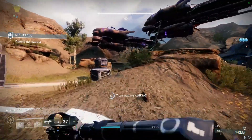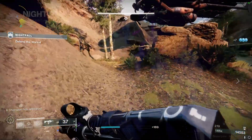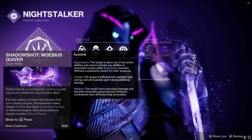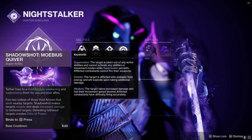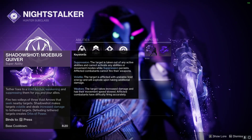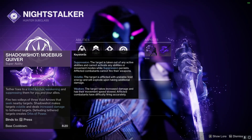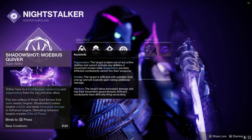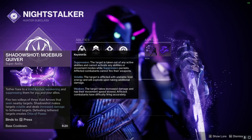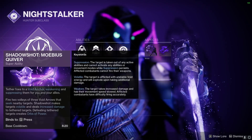Moving on to the subclass, we're going to break down every bit and piece we'll be using in this build, starting with the super — it's most likely going to be Mobius Quiver. It fires two volleys of three void arrows that seek nearby targets; Shadow Shot makes targets volatile and deals increased damage to tethered targets. Defeating tethered targets creates orbs of power, allowing us to hit multiple packs of enemies and utilize it as a champion-staggering tool.